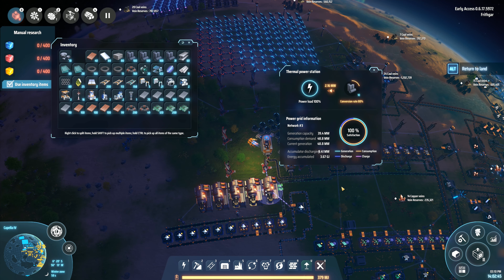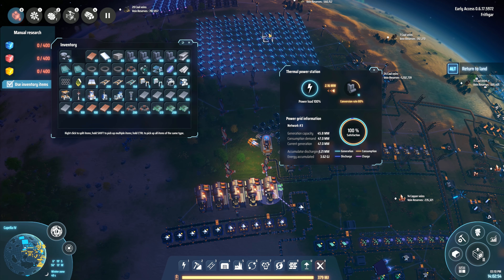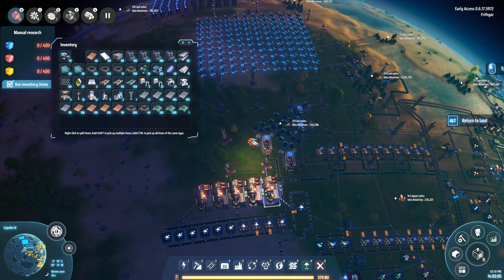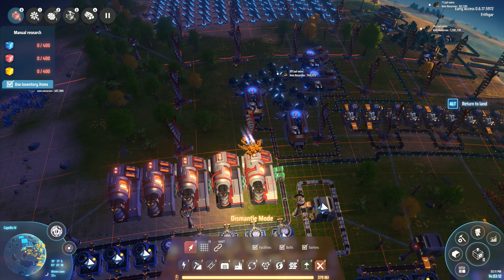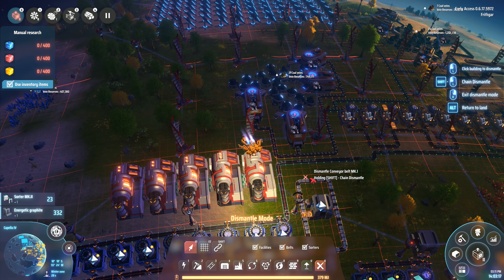Solar panels are coming online. As they come online, I don't know if these will start using less power or not, but I am going to remove these. I think it's time to get rid of the thermal power stations — their power load conversion rate is 80%. I'm down to 3.6 gigajoules. The solar panel is coming back online.